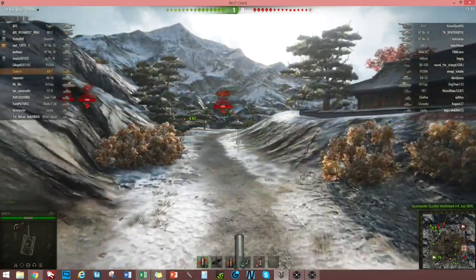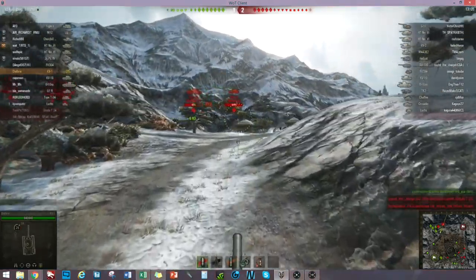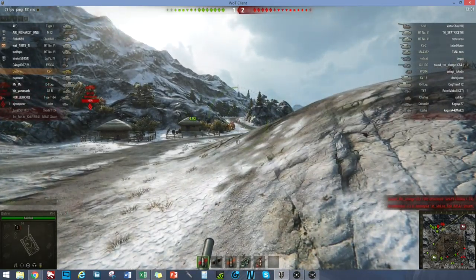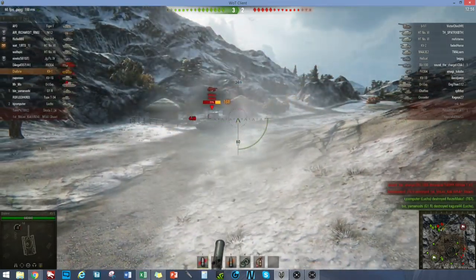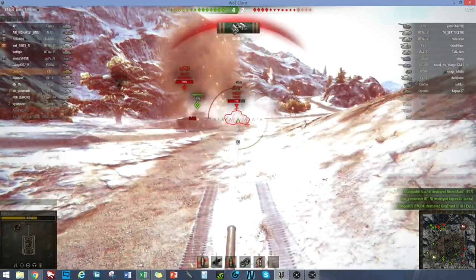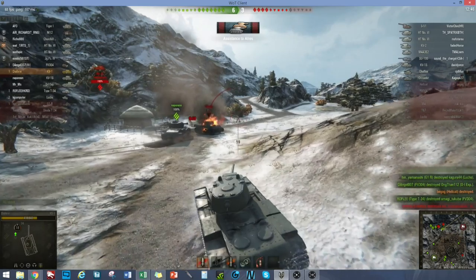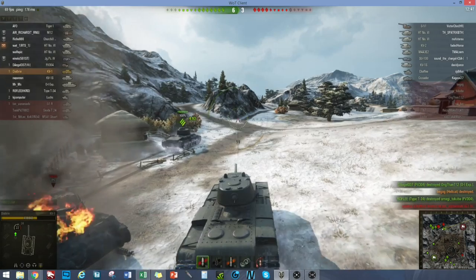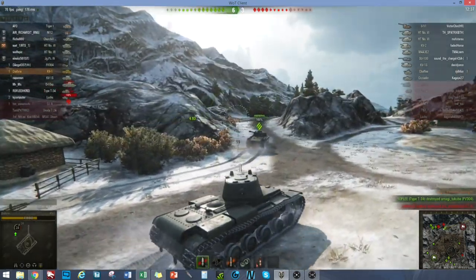We're here on the map with the KV1, going down the middle and trying to flank the enemy team. Just being careful, watching out for an enemy tank that might come around the corner. And there we go — we've got a health cap straight away and a really nice shot. Managed to take out its track as well and put some damage on it. The other KV-1S comes along and shoots it, and with lucky timing I get my first kill.